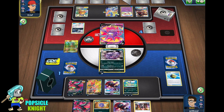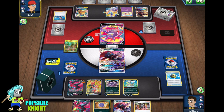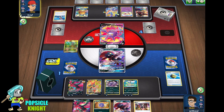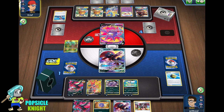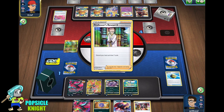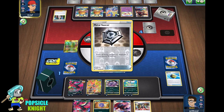They can knock out Weavile if they can get enough energy on that Zacian. The only Pokemon that Galarian Moltres cannot knock out is Zacian V. So if we had a Boss's Orders, we would win this game. If they put Zacian V in the active... actually, I think this is it. They can't knock out Weezing and Moltres at the same time. So if they knock out one or the other... I think the best option for them is really to knock out Koffing, because Galarian Moltres cannot knock out Zacian V and we don't have a Boss's Orders.